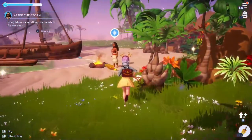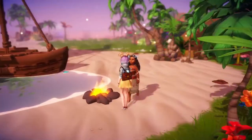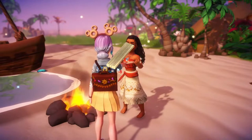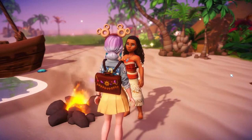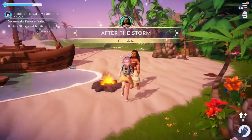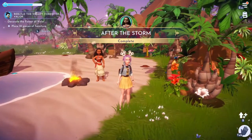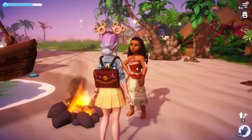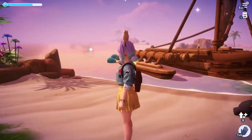Now we can hand these back to Moana — the wood and silk are to fix her boat. Here are all the items. She doesn't have a new quest line after this, which makes me realize we should go up that hill now.